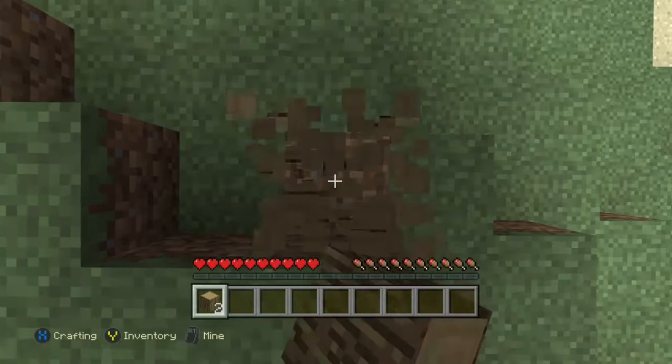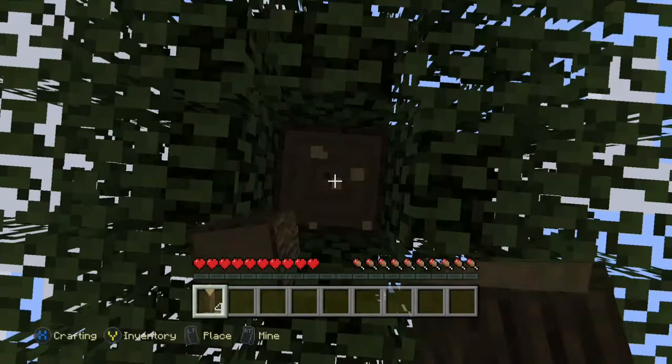Now I'm chopping down the tree — the bottom bit and the top bit. If you don't get it all, like the top bits, the leaves don't despawn. That means disappearing and dropping saplings.